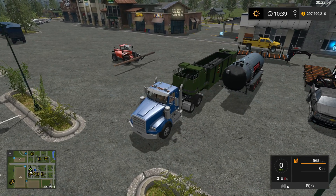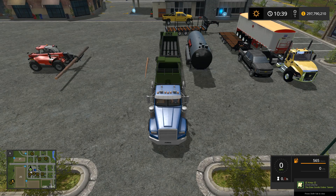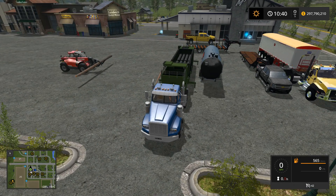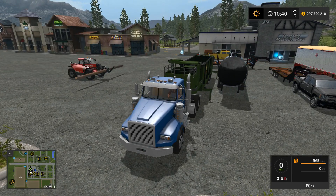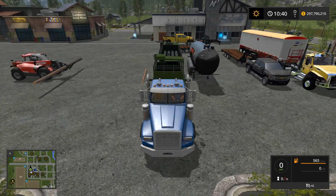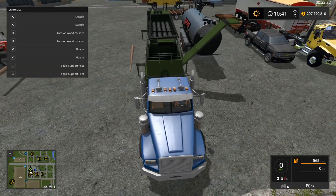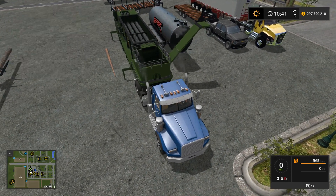Here is The Beast — when you hit the menu it does look a little goofy and flickers, but you can still make out what it's saying. X is your support feet — the support feet come down and lift up the trailer. You can also extend out your conveyor system, though there's no conveyor system technically on there so I don't know how that'll work. And then last but not least you turn on your wood crusher.